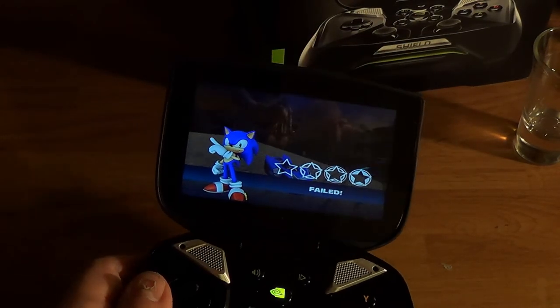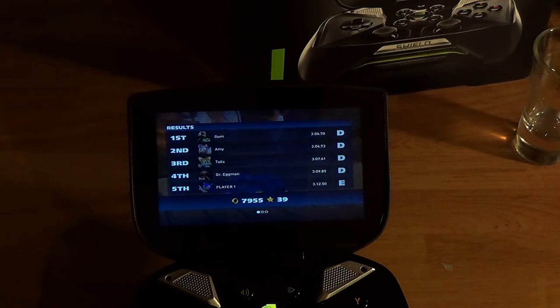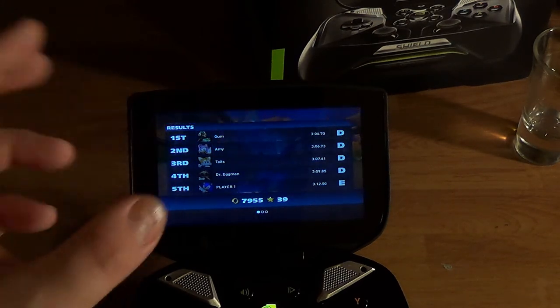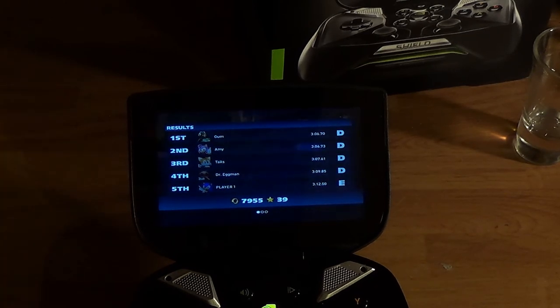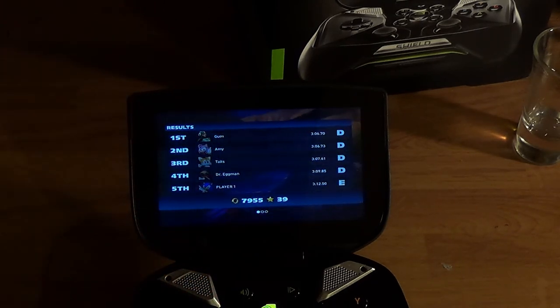Please, Sega — release an update soon and fix the problems. If you can't fix the problems soon, then just wait a little. Please don't release games where the touchscreen controls are off the screen, and they're crashing and going to black screens. Just release the game when it's finished. People forget to finish games before they release them.